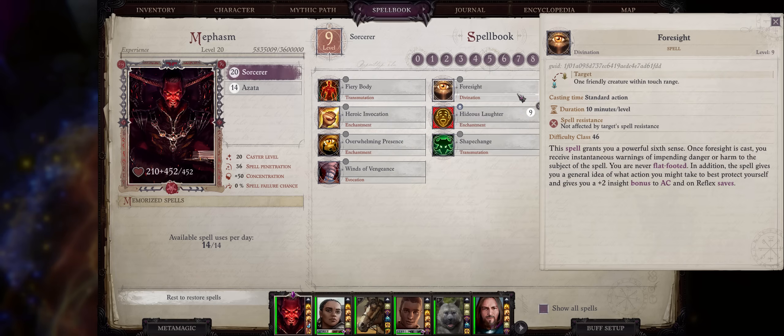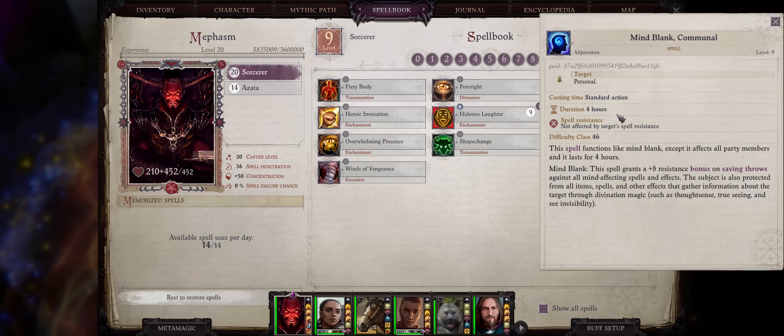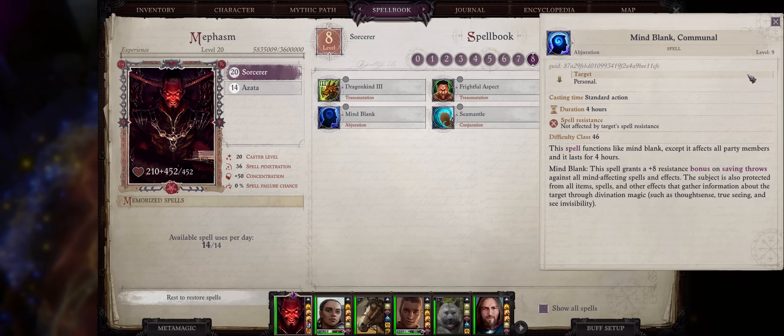We also have Foresight. First, you can never be caught flat-footed under it, ensuring your character will maintain high AC if the enemy acts first. Lastly, it grants a plus 2 Insight bonus to Armor Class and Reflex saves. Insight bonuses to AC are rare, so it's nice to have this together with the good duration. Mind Blank Communal is amazing too — it ensures your characters will always benefit from concealment sources, and the Communal version hits your whole party for 4 hours of real time.